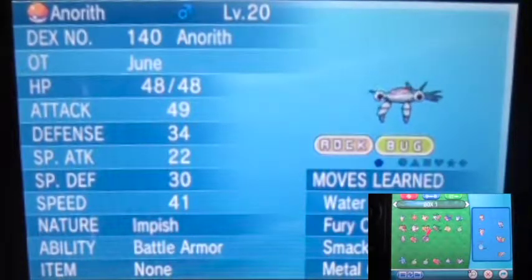This is Anorith — the one you get from the Claw Fossil. If you go with the Root Fossil instead you can get Lileep, which is actually a good Pokémon if you want to do chain fishing. I actually used Lileep in my Emerald playthrough and used it in battle too, but for this walkthrough I decided to go with Anorith instead since I already used Lileep in my other game.